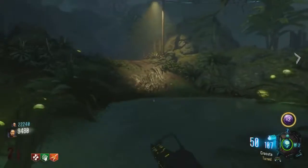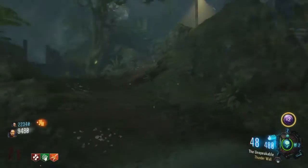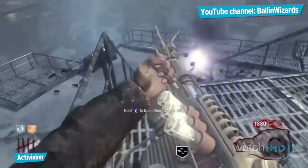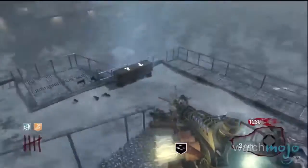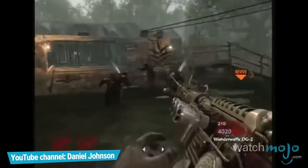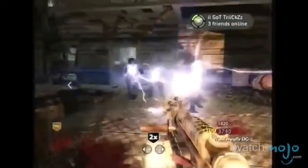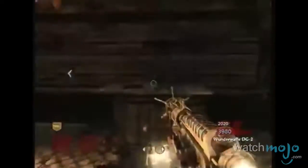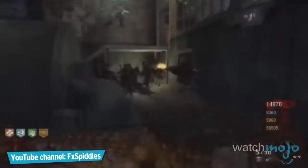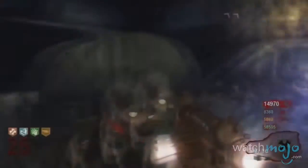Number 3: Wunderwaffe DG-2 — Call of Duty World at War. Among the most powerful weapons in zombies mode, the DG-2 is refreshingly straightforward — it fires bolts of electricity that instantly destroy the targeted zombie thanks to infinite damage, before chaining to up to nine nearby zombies and killing them too. Its simplicity and elegance, combined with its ability to eliminate hellhounds and automatic fire mode, make it iconic. It's balanced by a limited magazine and moderate reload time.